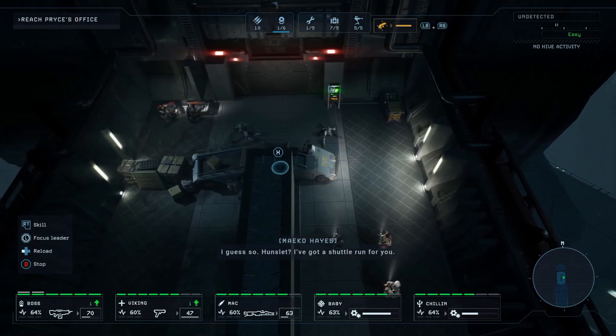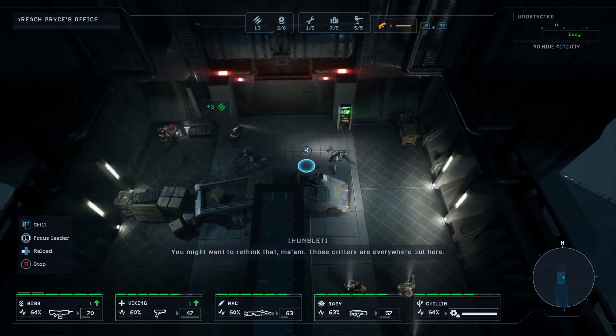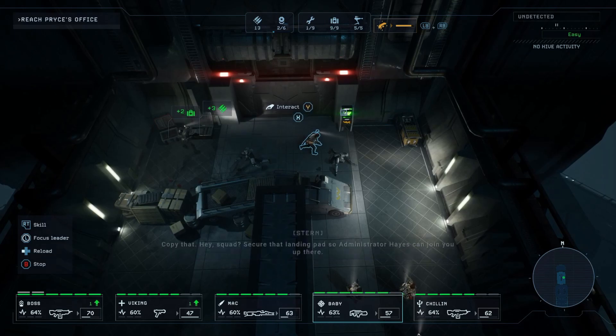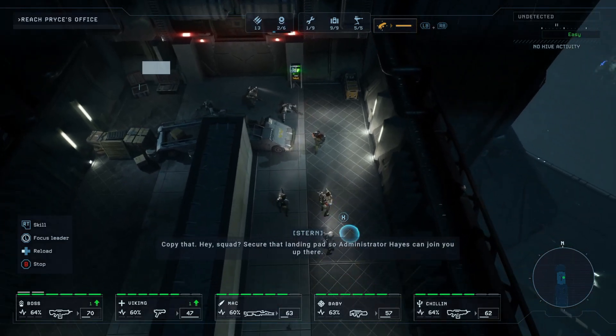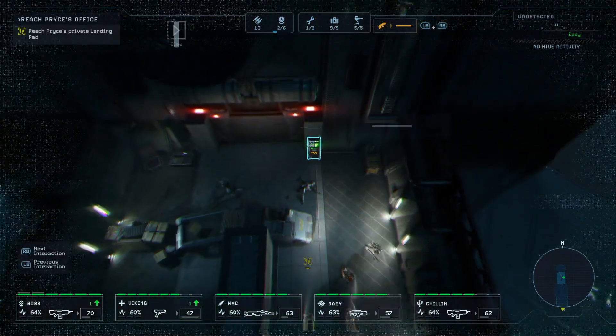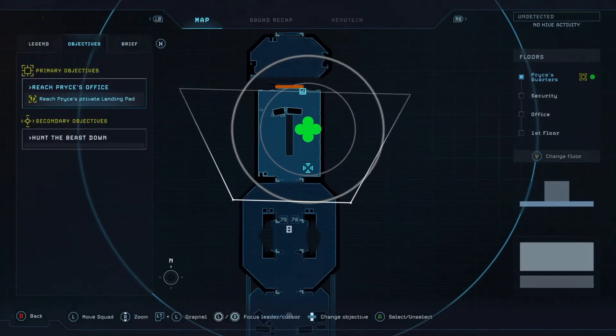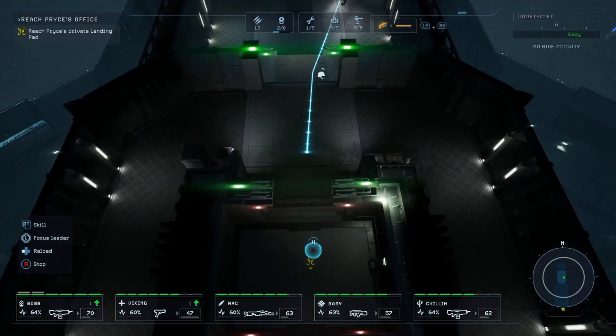You ready for your final act, Haze? 'I guess so.' 'What's that?' 'I've got a shuttle run for you.' 'You might want to rethink that ma'am — those critters are everywhere out here.' Copy that. Hey squad, secure the landing pad so Administrator Haze can join you up there. Clear the landing pad — back down this way, come on team!